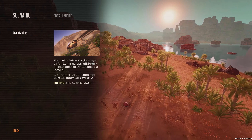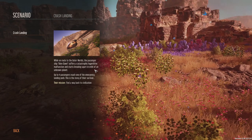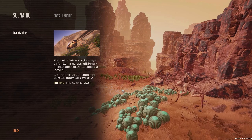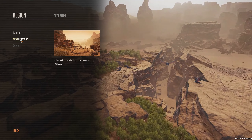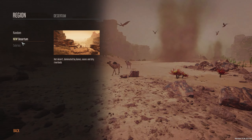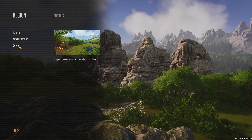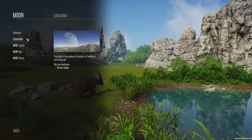The scenario story goes: while en route to the outer worlds, the passenger ship Alien Dawn suffers a catastrophic hyperdrive malfunction and starts breaking apart in orbit of an unknown planet. Up to four passengers reach one of the emergency landing pods — this is the story of their survival. Their mission: find a way back to civilization. For the region, there's a new one added recently — hot, dominated by dunes, oasis, and dry riverbeds — but I think I'll go with Sorbrius, a temperate mountainous area with large meadows.